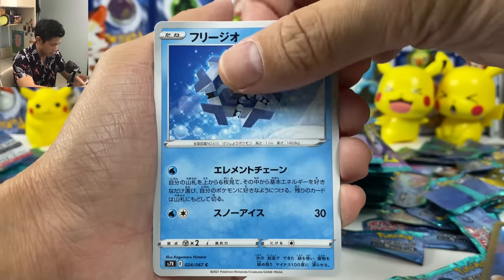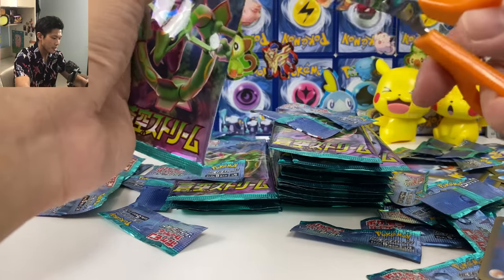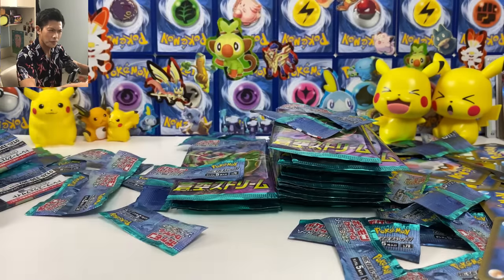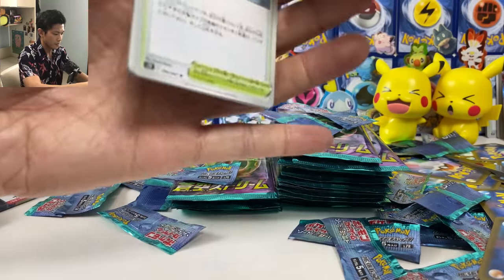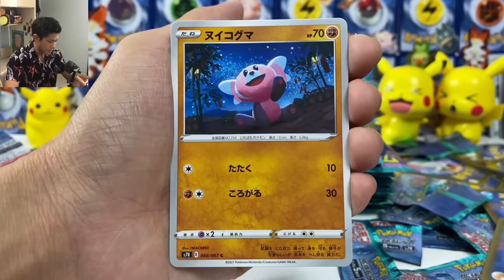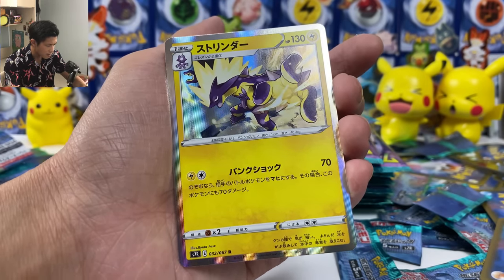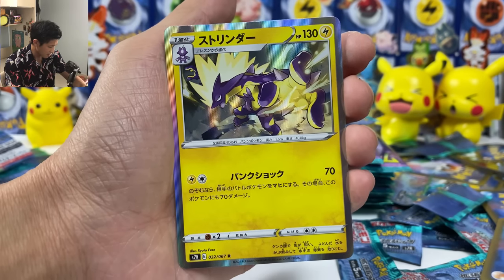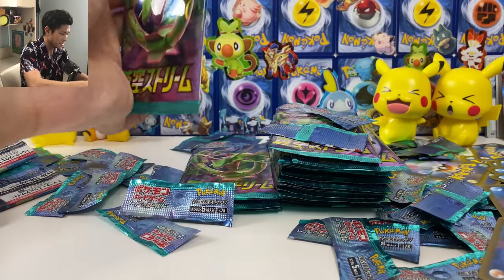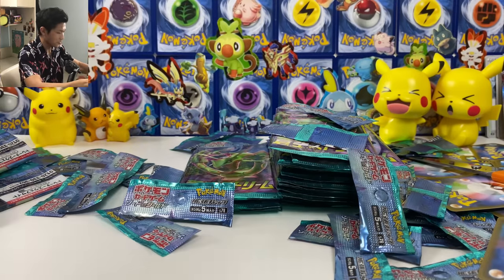Cloyster, plus Cryogonal. We got a Switch — so many reprints from the base set. Switch, Aurora Energy, Great Ball. Chansey, Starfall — oh wow! That's our first one. Looks like he's pretty hard to pull — our first Toxtricity after how many packs? Probably like 80 packs. Wow, that was strange.